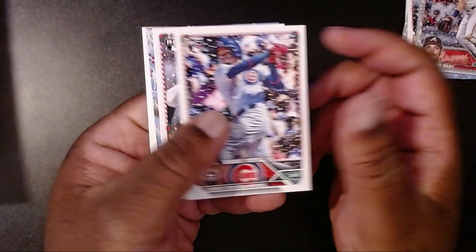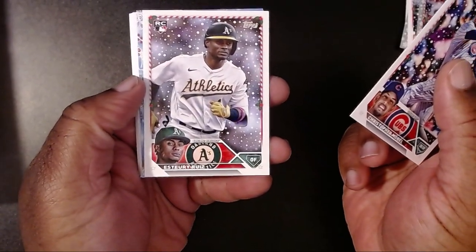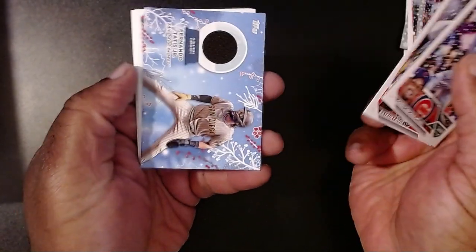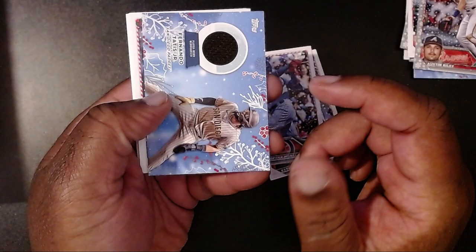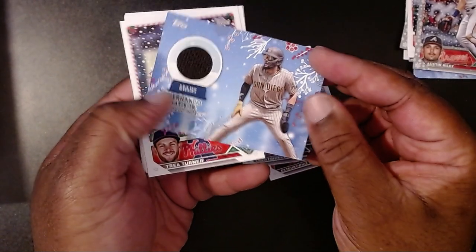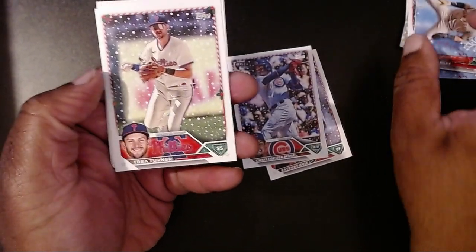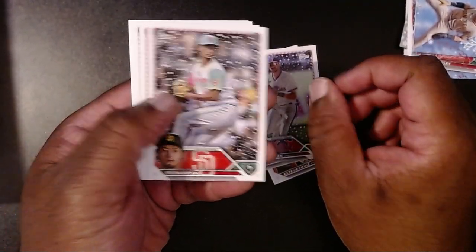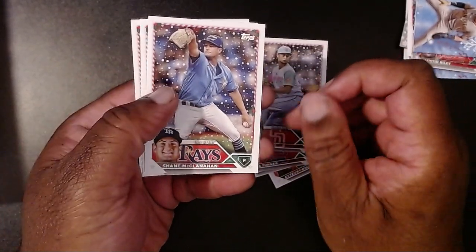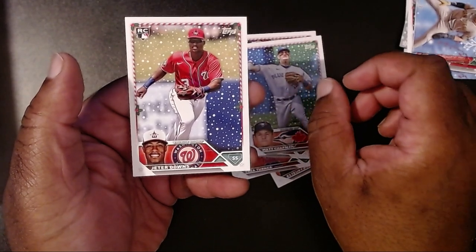Christopher Morel and Kebert Ruiz — let's see if Yoshida is right behind him like in Series 2. Oh wait — we got a relic! Fernando Tatis Jr. Still no autograph, just getting relics. Then Trea Turner, Yu Darvish, Shane McClanahan, Matt Chapman, and Jeter Downs.